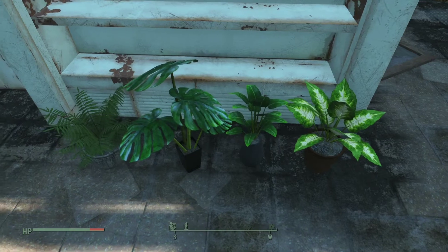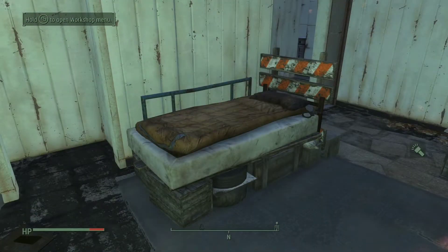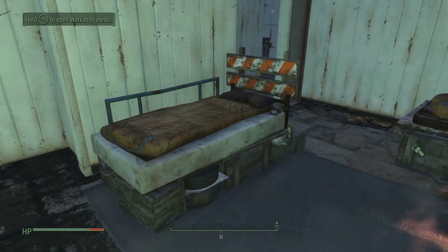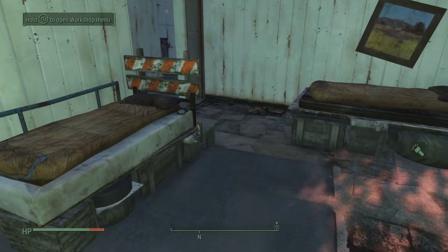It features two scrappy beds, an immersive toilet paper rack where the roll is the right way around, a coffee wall sign, five potted plants, six filled vegetable and fruit baskets, and one scrappy bathtub.